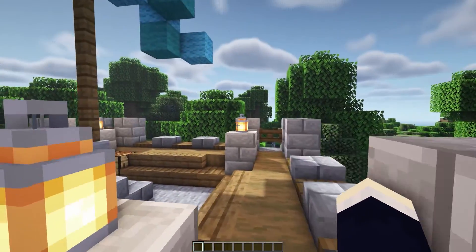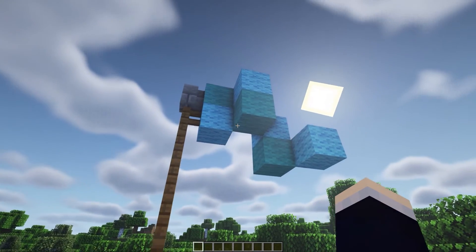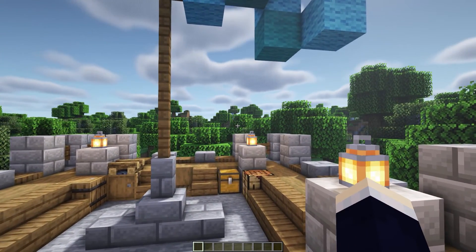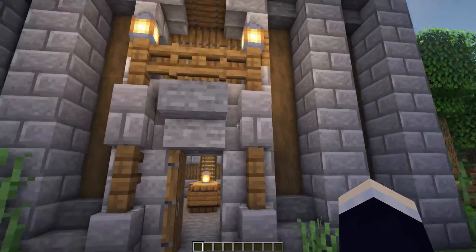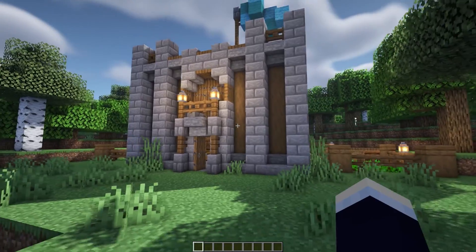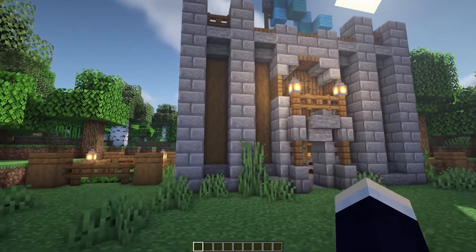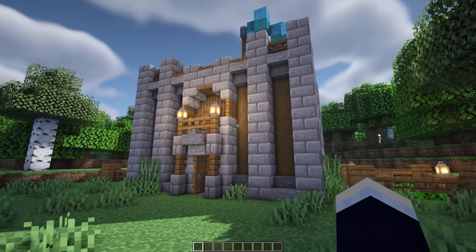We also have a nice big flag up here as well — it's made out of cyan and light blue wool. You could change this to your favorite color, maybe red and black or white and blue. That pretty much covers it for the tour of the base. This one's pretty small compared to some of my usual tutorials as of late. If you enjoyed it and like the look of it, feel free to stick around for the rest of the video and we'll get started right now.